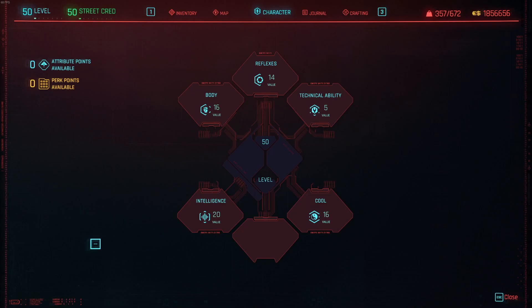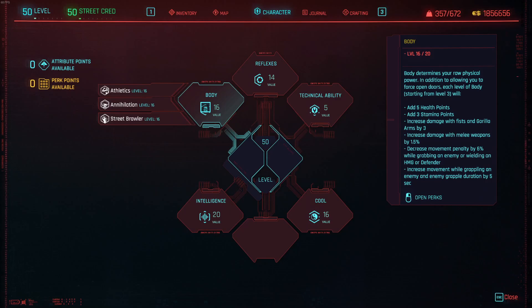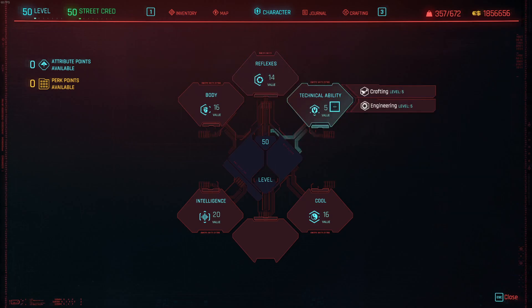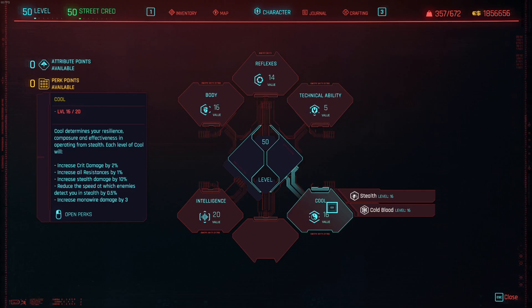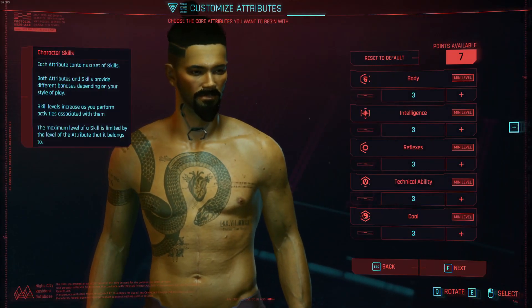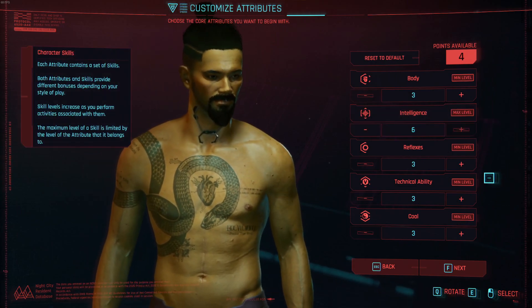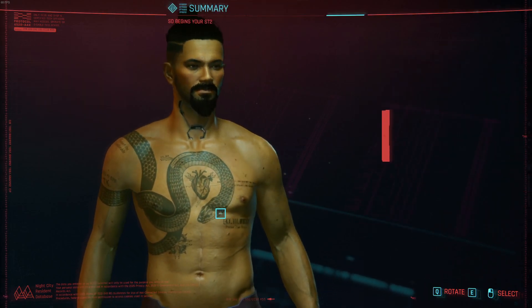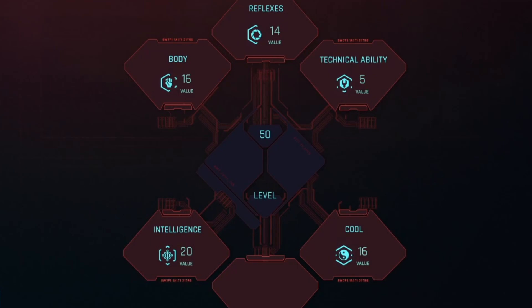Now let's look at the build. As usual I will explain the starting attributes, the attributes at level 50, and the perks to aim for as they become available. To start his journey, V will have 3 body, 6 intelligence, 5 reflexes, 5 technical ability, and 3 cool. Our stats at level 50 are 20 intelligence, 16 body, 16 cool, 14 reflexes, and 5 technical ability.